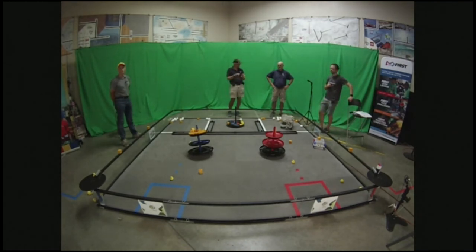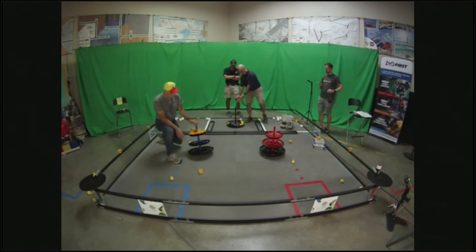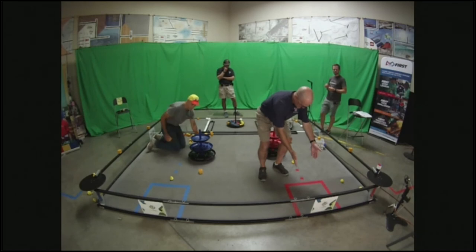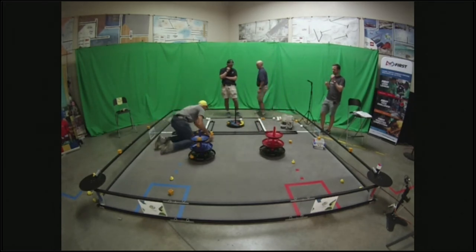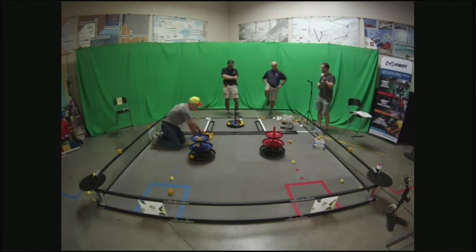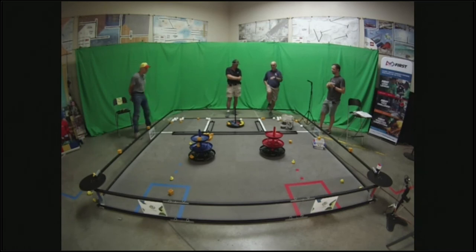Where do you score? You score on the shared shipping hub at any time during driver control, your alliance hub at any time, or your storage unit. Note: the shared shipping hub is not available during autonomous. Robots can also score at the end of each period — end of autonomous and end of match — in the storage unit or in the warehouse, with points for being partially or completely inside.